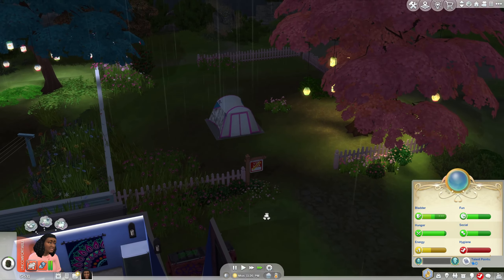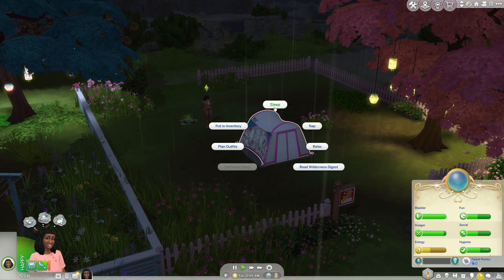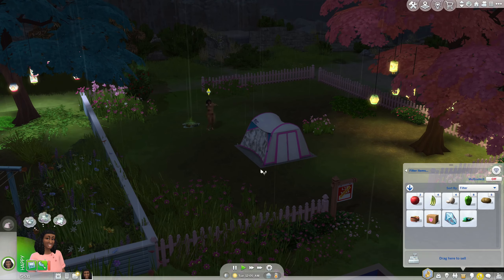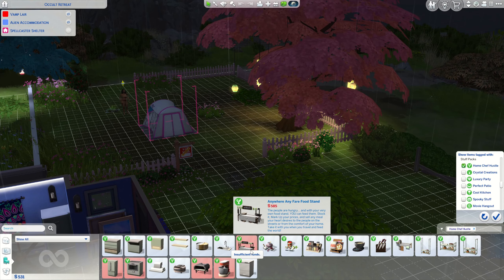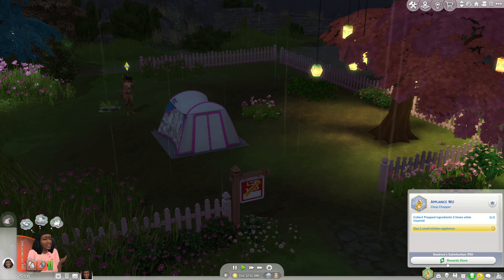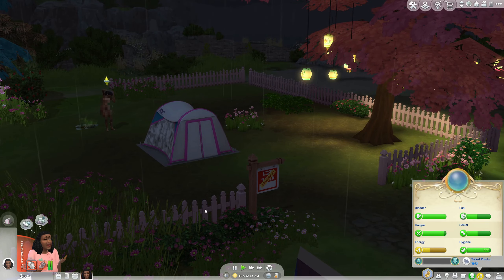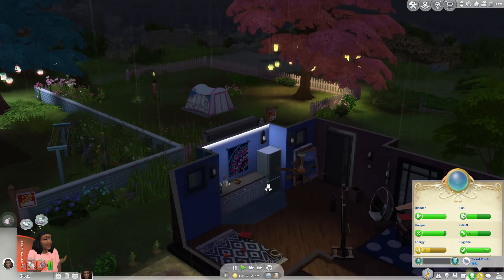Oh my gosh, our clothing! Is it because we have laundry here? Technically we're going to have laundry to do in every lot. That's unexpected, but we'll deal with it. So we do need to get a little bit extra money. What I want to do is get her the table from Home Chef Hustle — I want to get us a selling table for $5.85. We're very close. And then I want to use magic for cooking in order to get her stuff sold.